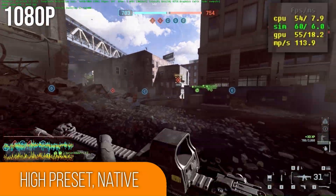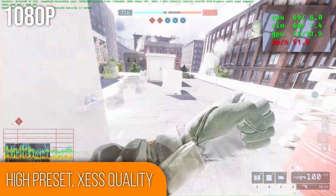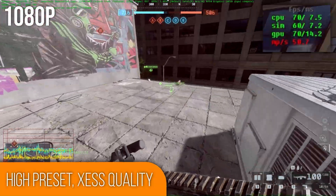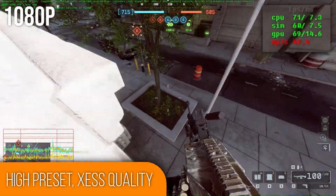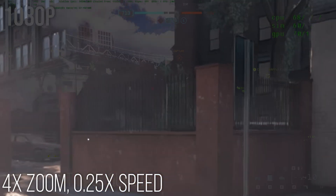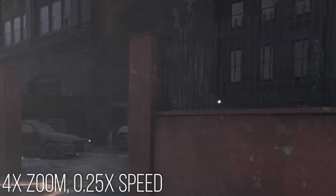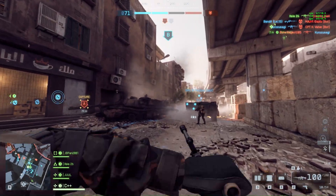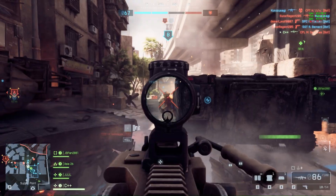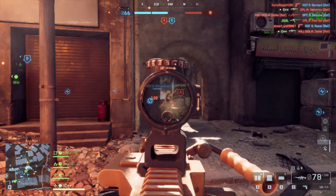Even turning on ZSS to quality and maintaining the high settings gets us just under or above 60 FPS at almost all times when actually in-game. At the quality setting, graininess and smearing wasn't a massive issue, but I did notice that chainlink and wrought iron fences had a significant amount of aliasing, even at native with TAA. Even turning up the resolution didn't help as significantly as I thought it would, so whatever algorithm they're using is preserving strong color contrasts and introducing graininess, even with film grain disabled.